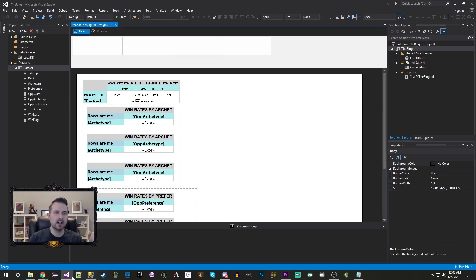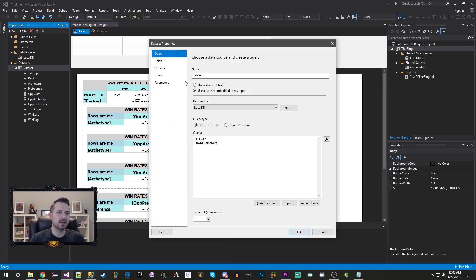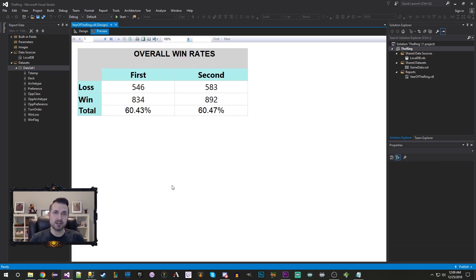After dumping it into the database, I use Microsoft Visual Studio to make an SSRS report — nothing flashy. I set up a data set and create a bunch of auto-calculating fields. I can apply filters, so right now I'm looking at everything from the 2017 version. When I hit preview, you're going to see stats that will match up exactly to what was in that 2017 video.